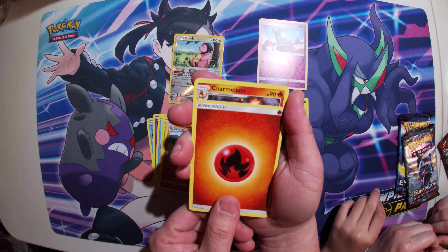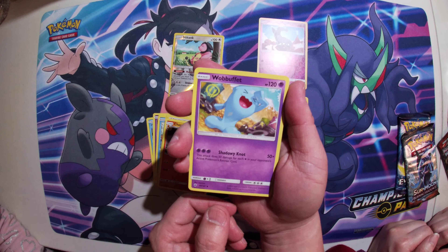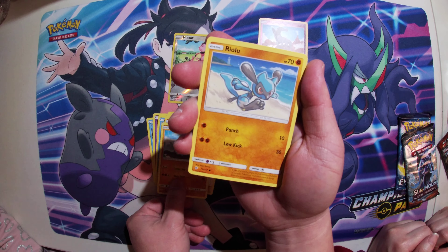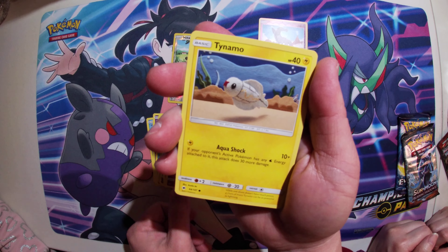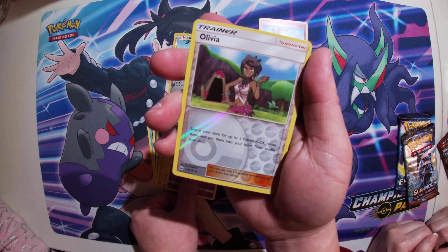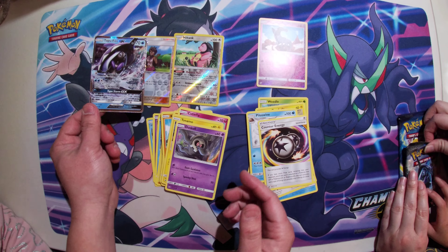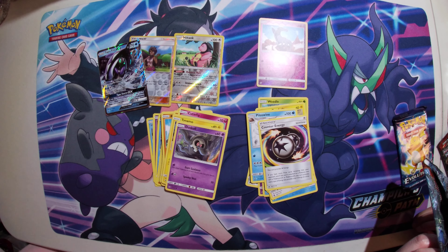A Fire Energy. A Fire Energy. A Charmeleon. Wobbuffet. A Sableye. A Rhyhorn. A Cutiefly. A Timid. A Duskull. An Olivia Holo Reverse. And a Tapu Fini GX. That was one of the Guardians — a Guardian Pokemon. It's a Legendary.